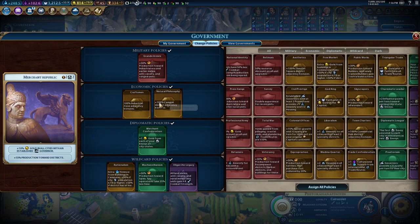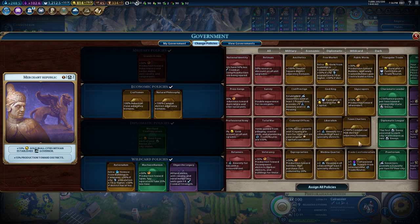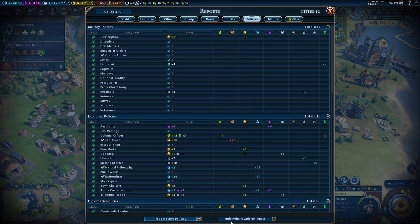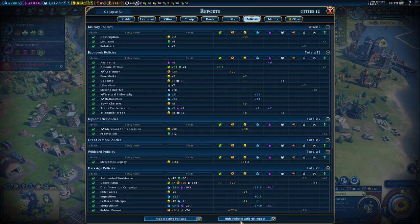For example, I only have one slot for additional gold and I need to decide between a Commercial Hub bonus or Free Market — I don't want to do the math. Well, this mod does it for you. Click on Policies in the top right, then click 'Hide Policies with no impact,' and you instantly see the results. Triangular Trade gives 8 gold per turn — way better than Town Charters or Free Market. It also shows things like National Philosophy giving 21 science, Conscription saving 13 gold per turn. That is just so good.